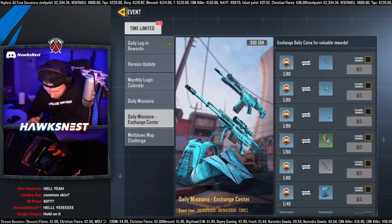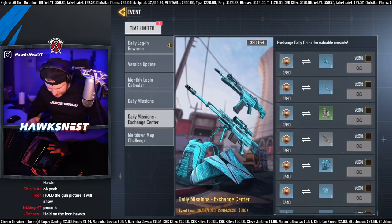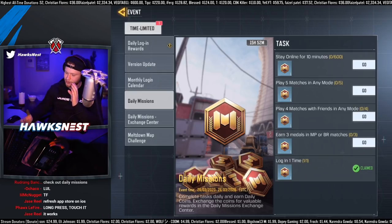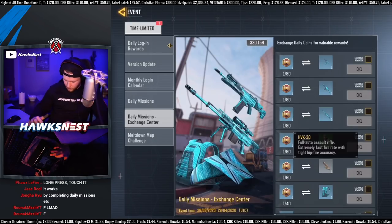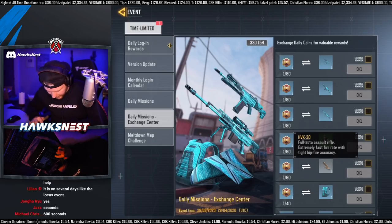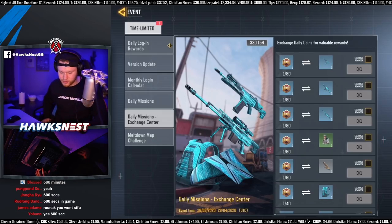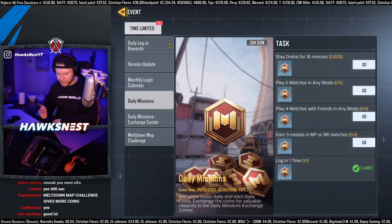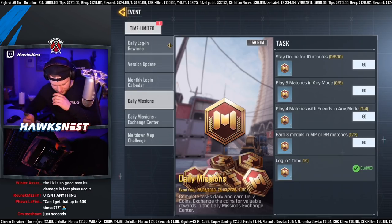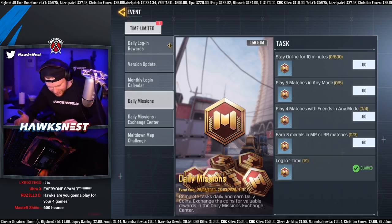Do I have to log in for 60 days to get that? I currently have one metal and I need 60. If I stay online for 10 minutes I get one — so 0 to 600 could mean 600 seconds online. Long pressing reveals: HVK-30, fully auto assault rifle, extremely fast fire rate with tight hip-fire accuracy. I haven't seen any ARs that say they have good hip fire, so that'll be a cool thing to see. I think it's 600 seconds because 10 minutes equals 600 seconds, which is probably why it says 0 to 600.